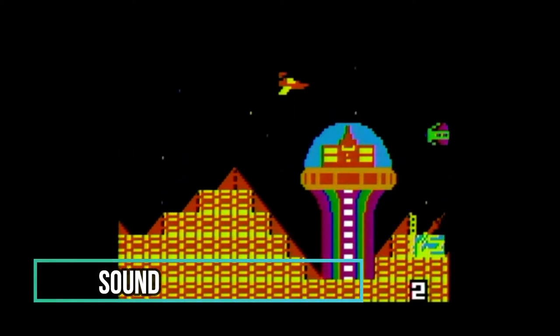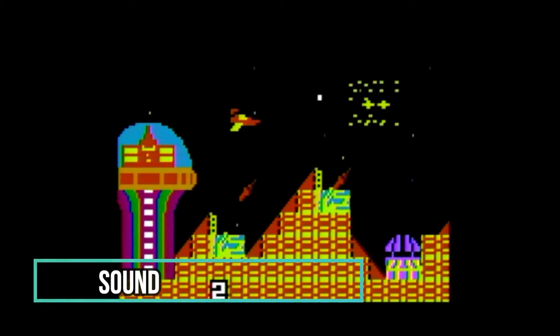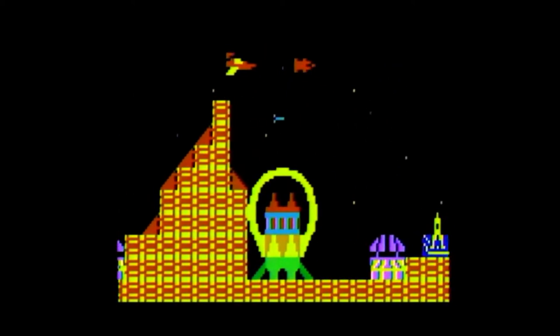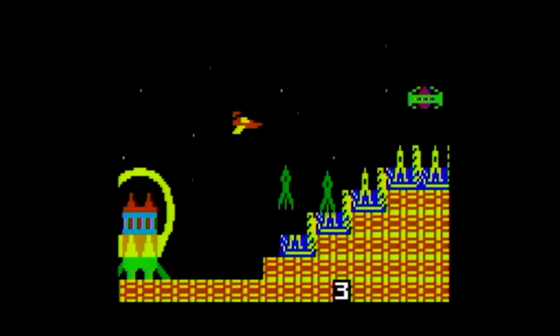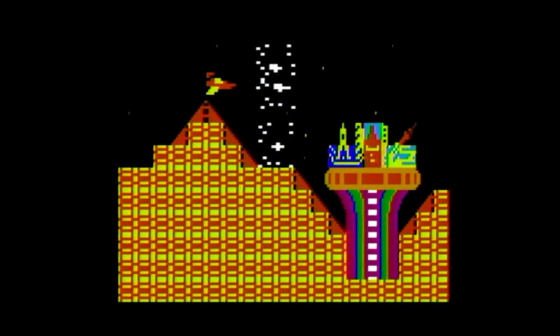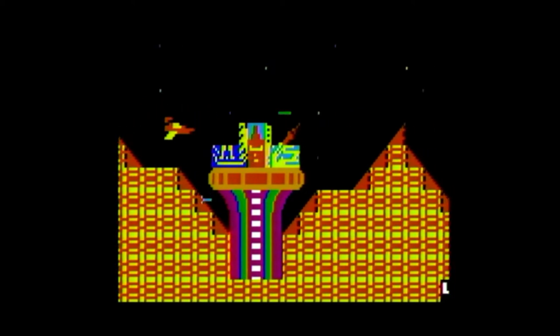Sound: the sound effects mimic the arcade version well. The intro music plays when the game starts, and there's a constant background hum which plays throughout. There are sound effects for your ship firing, for enemy rockets and fire, and the alien radar has its own sound effect. There are explosion sound effects and additional sound effects for the tanks and enemy mines.